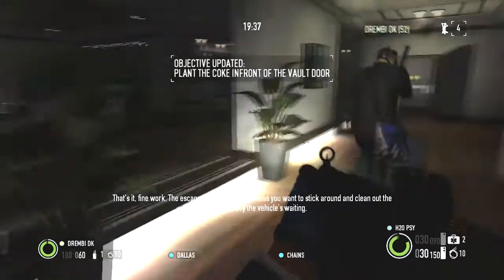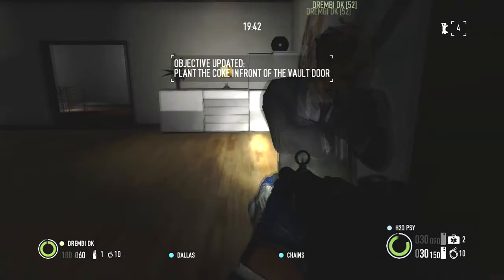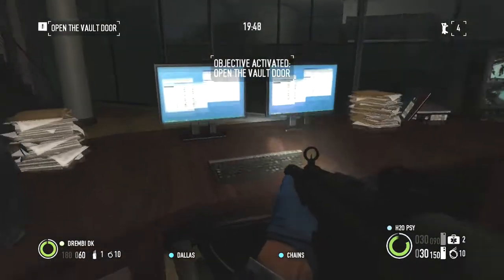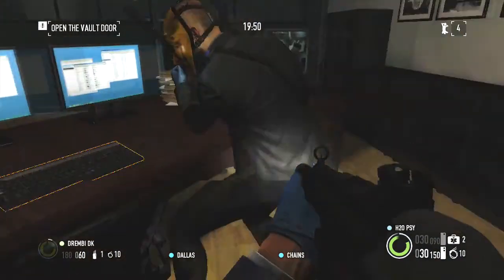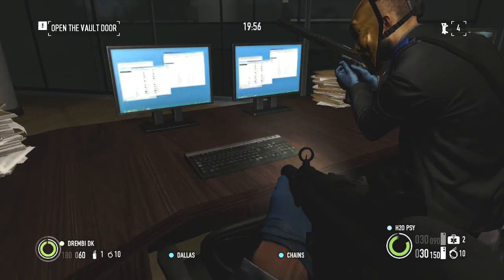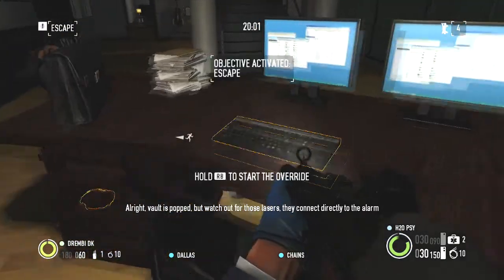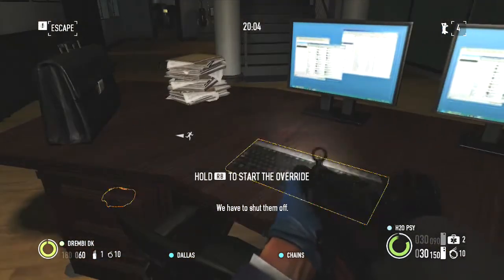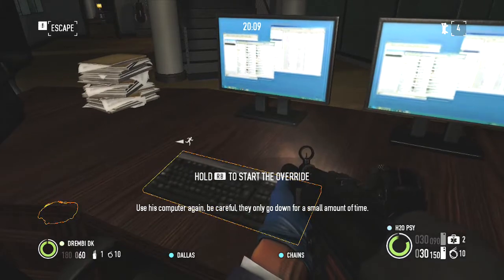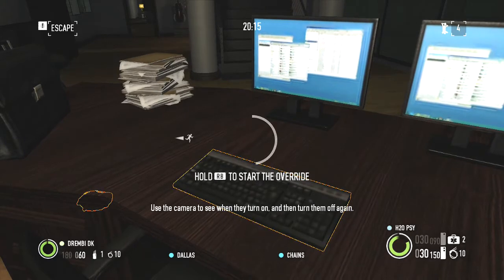Fine work. The escape is ready for you, unless you want to stick around and clean out the vault. Either way, the vehicle's waiting. If you want to go for more, use this desktop PC — it should open the vault up for you. All right, vault is popped. But watch out for those lasers — they connect directly to the alarm. We have to shut them off. Use this computer again. Be careful, they only go down for a small amount of time. Use the camera to see when they turn on, and then turn them off again.